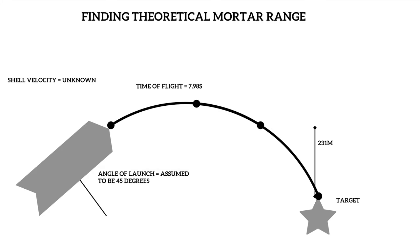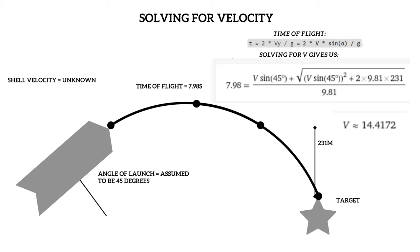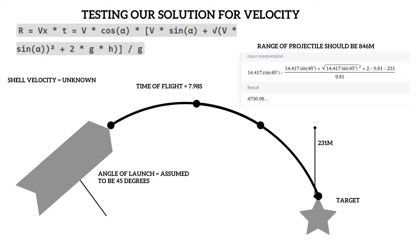We can assume the mortar's shot angle is 45 degrees, because that's the ideal angle for long-range projectiles. Using this assumed launch angle and our other facts from our earlier video of the shot, we can try to determine the range. We know the time of flight. Solving for initial velocity using time of flight, we get a velocity of 14.4 meters per second. If we sanity check that by plugging it into the equation for range of a projectile, because we know the projectile flew 846 meters, we get nonsense results of 4,730 meters.